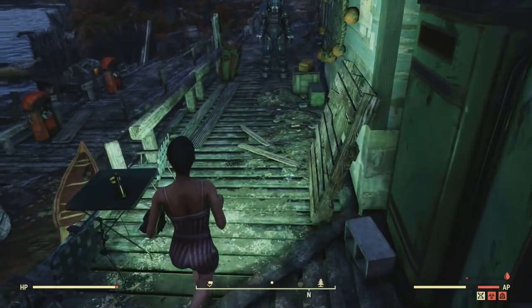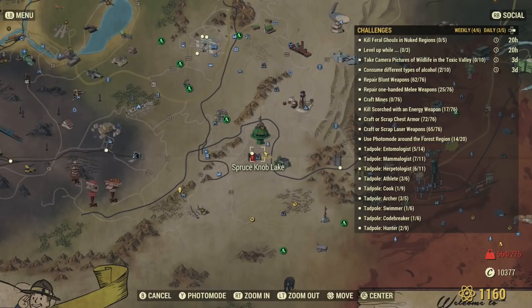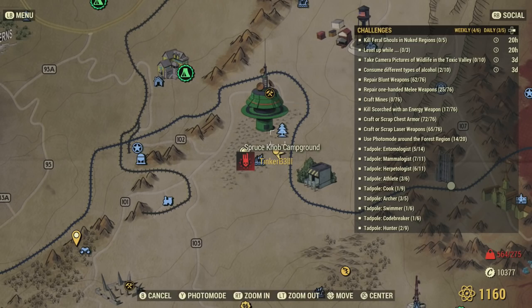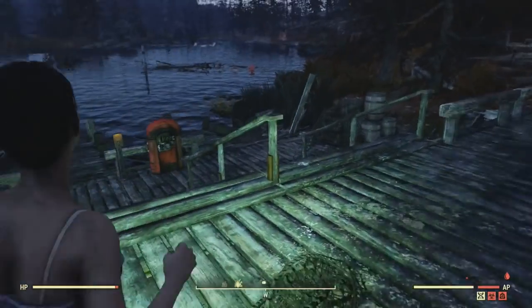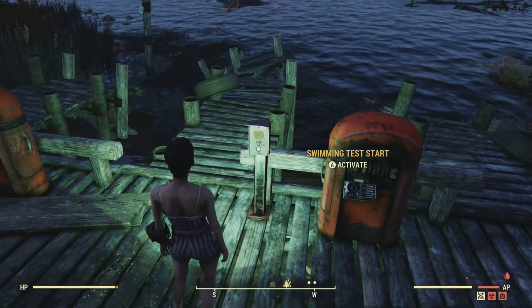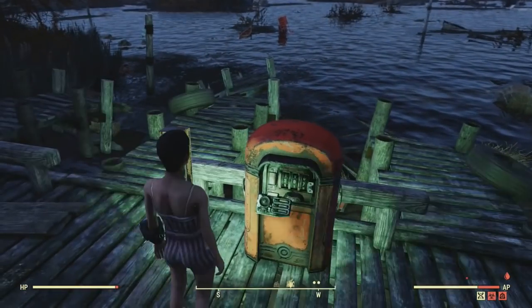There are three or four that you can actually grab locally. I am by the Spruce Knob Lake, just south of the workshop. If you come down here on the deck, you will see there is a box unit where you can start the test now. The queen does spawn, so it's better to come with friends.